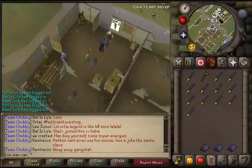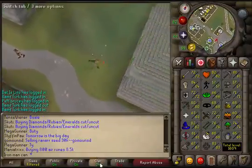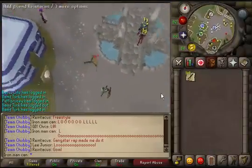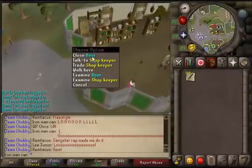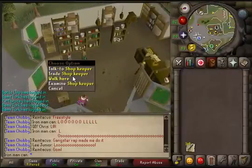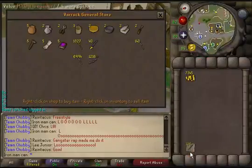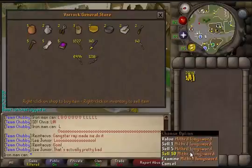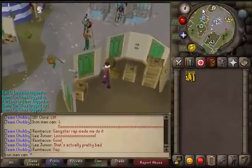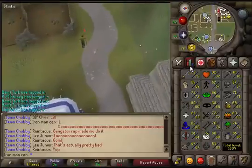Just got 57 Smithing! I'm going to sell these mithril longswords to the store — that's a pretty fast method for selling bows and similar items. There's another 20k added to the cash pile. We really need that money right now since we've been funding Miscellania. I'm going to end the video here and do some agility when I get back on.